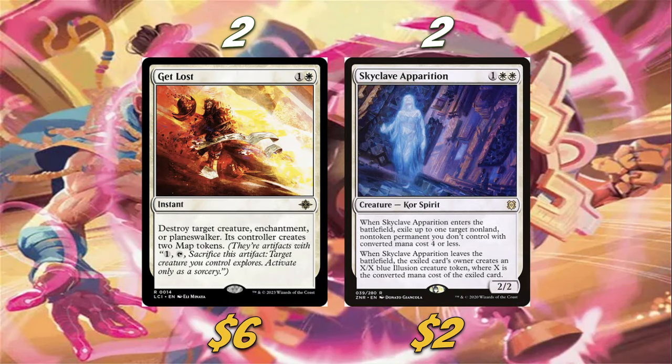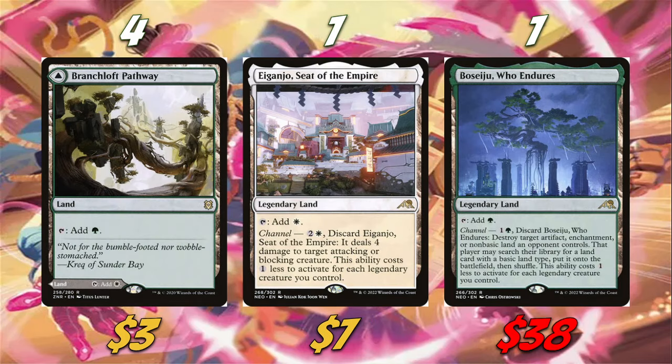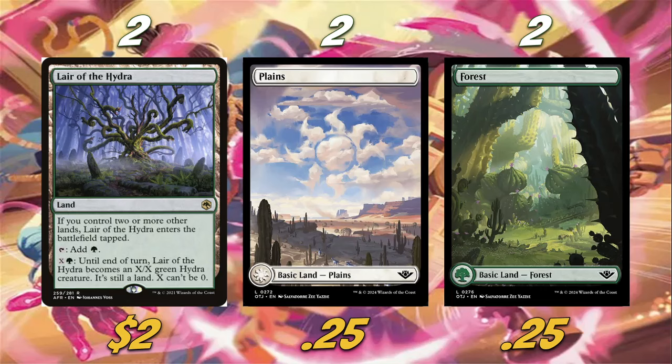The manabase is a pretty simple Selesnya base: four Razorverge Thicket, four Temple Garden, and three Brushland as our main dual lands. We're also playing four Branchloft Pathway, one Otawara, one Boseiju Who Endures — those are mostly free to include. Rounding out the lands: two Lair of the Hydra, two Plains, and two Forests, for 23 total lands. As our spicy basic land feature, we're showing off the brand new Outlaws of Thunder Junction full art basics — really love the forest symbol visible in the outline.